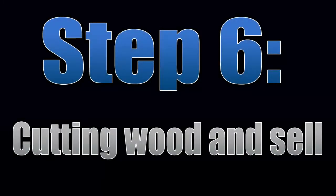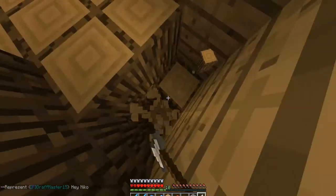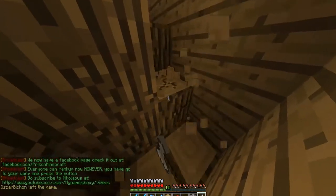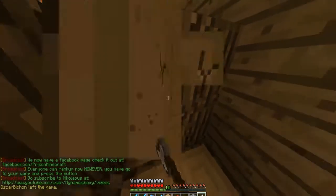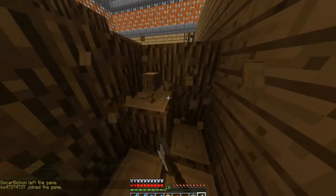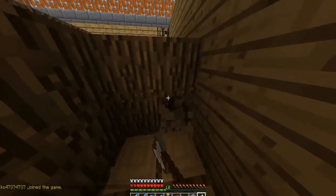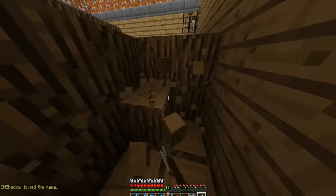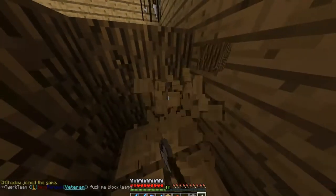Step number six is cutting wood, and we're gonna sell it later. The first thing you do is go cut it so you're able to sell it, which makes sense. Right now I'm just gonna go cut wood — I have to learn the difference between mining and cutting. I'll be back when I have a lot of wood.